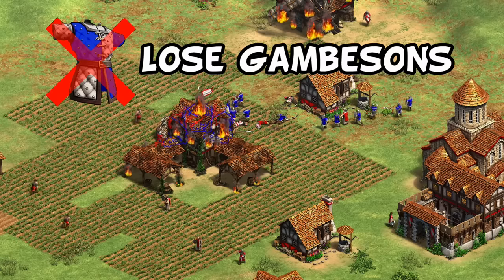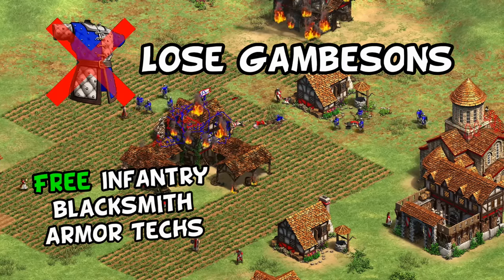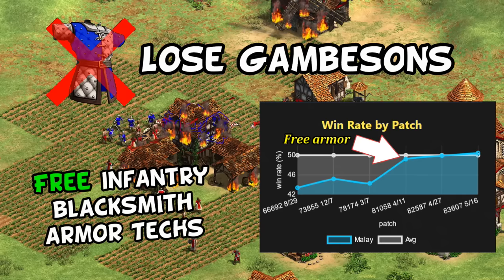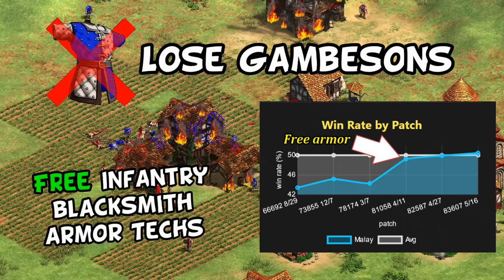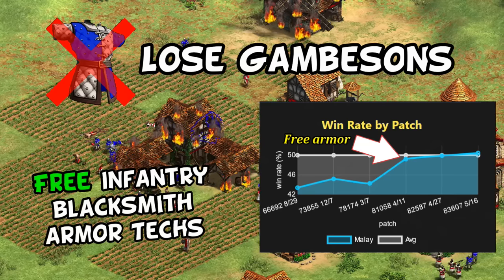For Malay, they received a notable nerf to their swordsman line, now losing Gambeson. Remember, Malay recently got the infantry blacksmith upgrades for free, which brought them up to an average civ and gave them a renewed focus on infantry. Considering their unique tech removes the militia line's gold cost, apparently the developers didn't want the plus-1 pierce armor from Gambeson thrown on top of that as well.